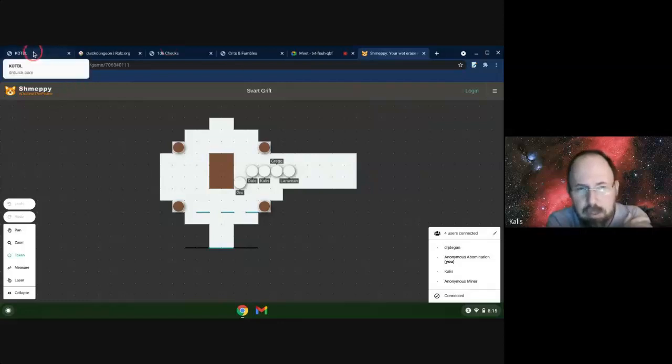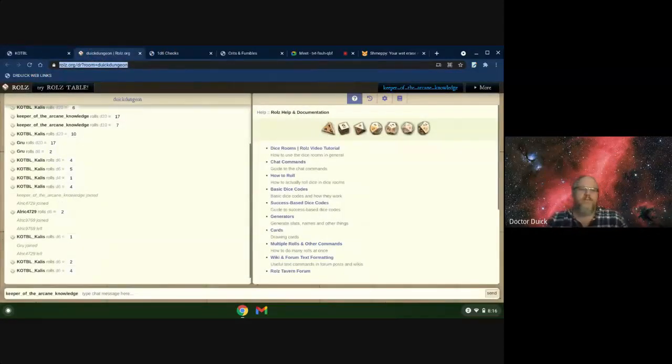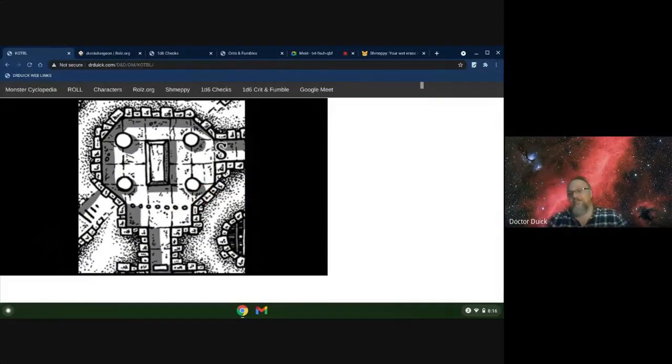Can the dwarves - they're pretty good at looking at traps - can we see if this portcullis is going to come down on top of us? Gru's a little confused by it, but he says it looks like if there's a trapping mechanism, it's coming from the other direction - it doesn't look like it's on this side. He does see a lever, and there is a lever in an upward position. He believes that's what's actually holding this up - you can open and close it on this side, but there's probably not a way to do it from this side. Maybe the portcullis comes down when the door gets opened.